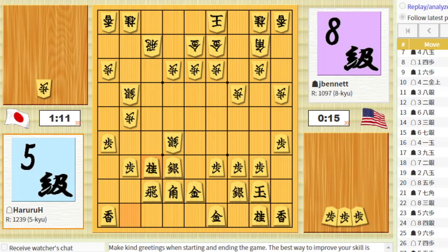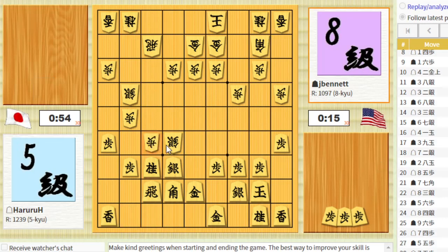He might be able to win some material here with the pawn drop on the knight now. But his silver is still hanging at the moment, so he has to trade the silvers first. I still have my bishop move here hitting his lance as an idea. He's got this diagonal almost open. His bishop is hitting my lance on the corner too. So he dropped a pawn, so I take the silver. He takes the pawn.